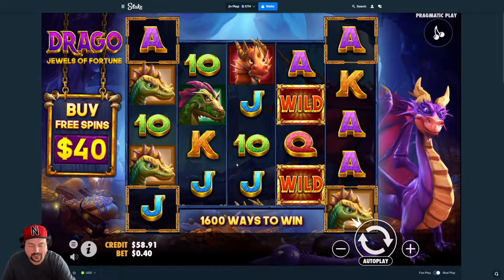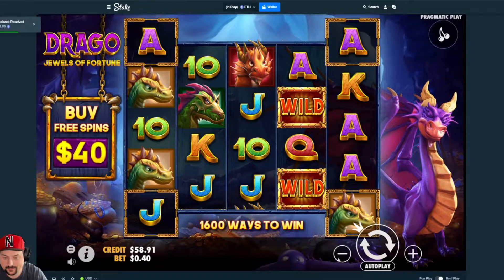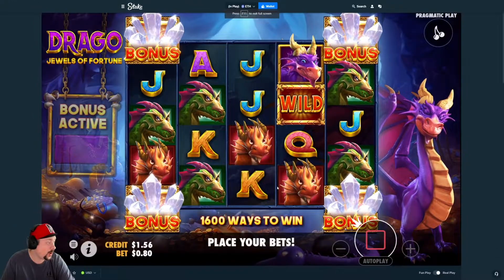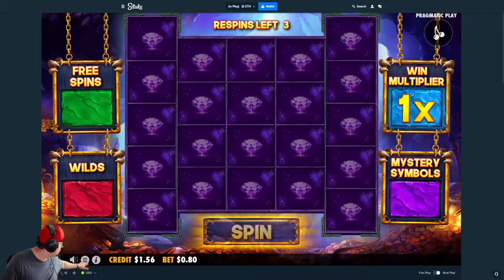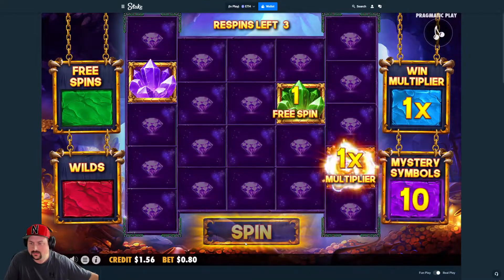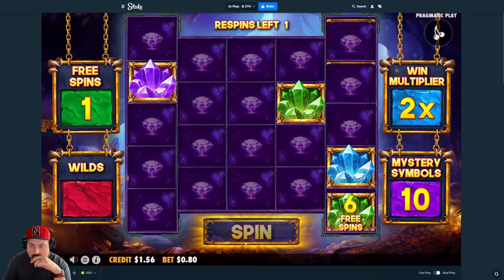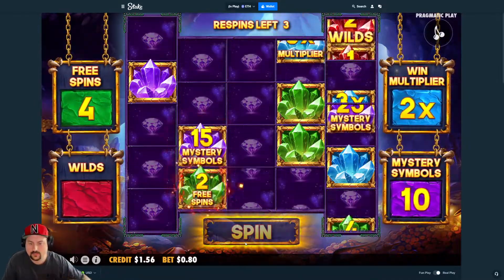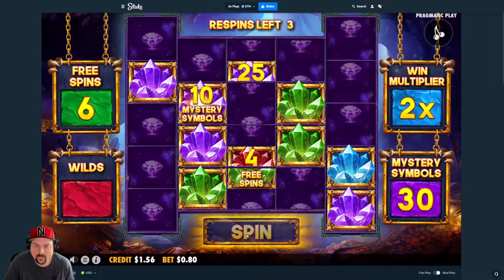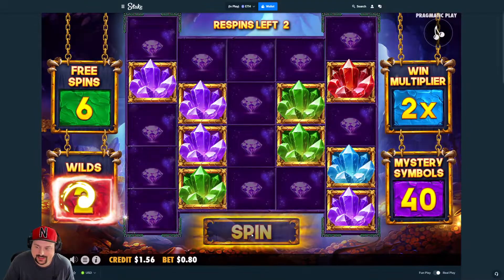Now we'll go look at our rakeback real quick. Spin that once — we'll hope that an $80 buy can somehow get us back to where we should be. All right, we need wilds. I cannot believe that $300 paid so poorly. Give us another multi and like five wilds — you owe us. Looks like it's going to be the final board here.